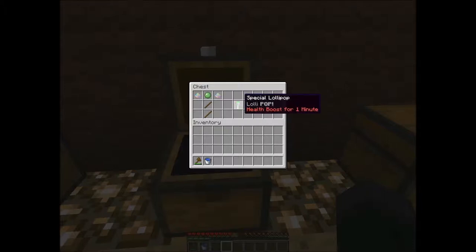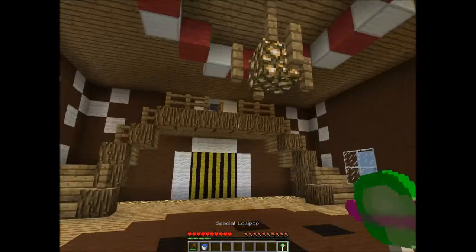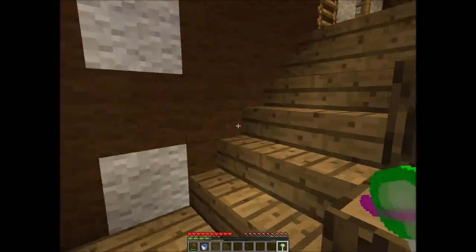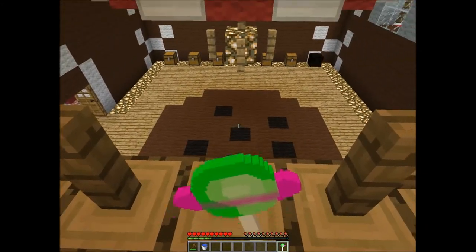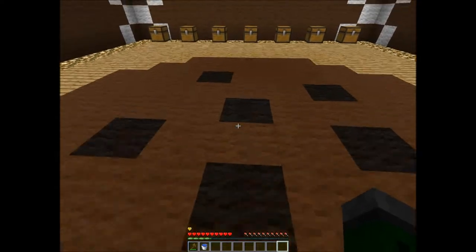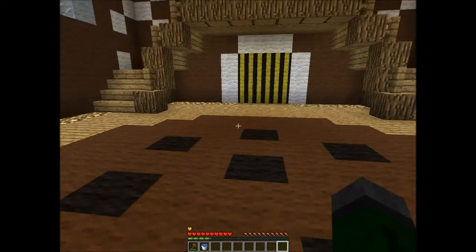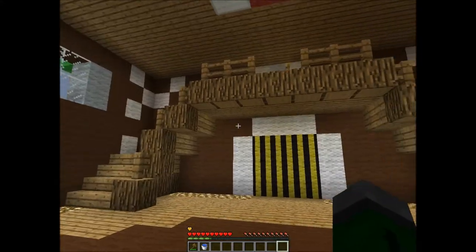Next one is the Special Lollipop. It's crafted like so, with some sticks this time, and we have a health boost for one minute. Should we go and fall off this thing? I don't know if it's regeneration or whatever. Let's eat it up — and we have two extra health boosts. We lost one there but we didn't affect our original health. That's cool, I like it — quite handy.